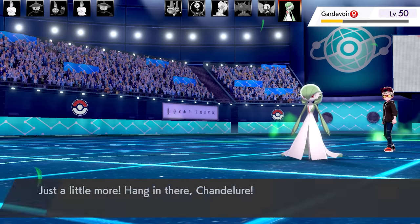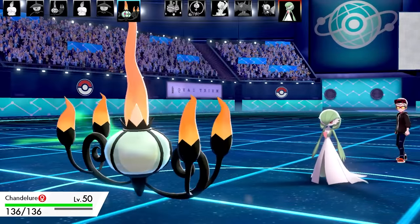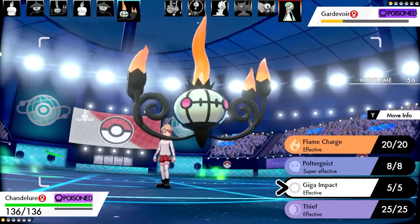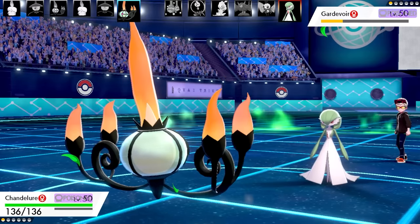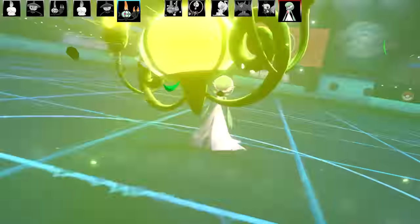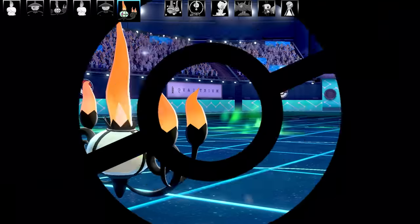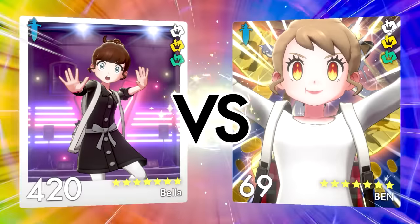Gardevoir is going to be fainting very soon - it needs to hit me pretty hard. This Chandelure is also a physical set with Flame Charge, Poltergeist, Giga Impact, and Thief. Flame Body as the ability and Weakness Policy as the item. Max Speed, Max Attack, and Jolly Nature. Three minutes left remaining on this battle. I went for Giga Impact on the Gardevoir - I hoped it wouldn't miss, it lands, and Chandelure smashes into Gardevoir. And that is the first battle done - thank you Jimsy for the battle!